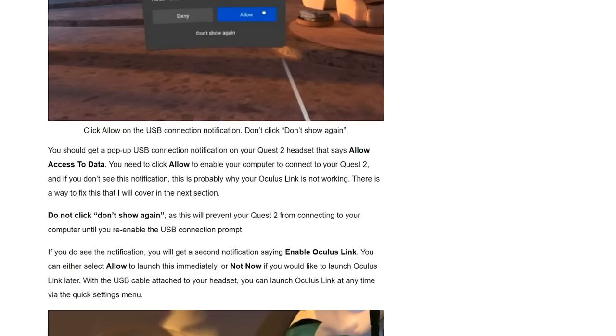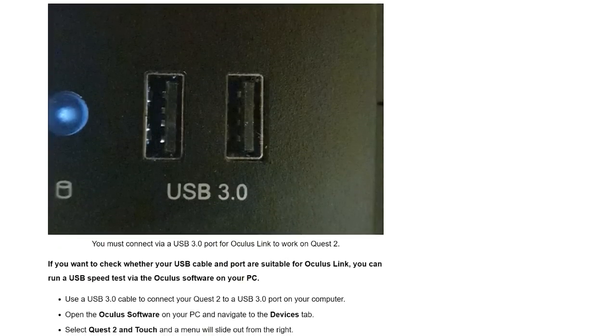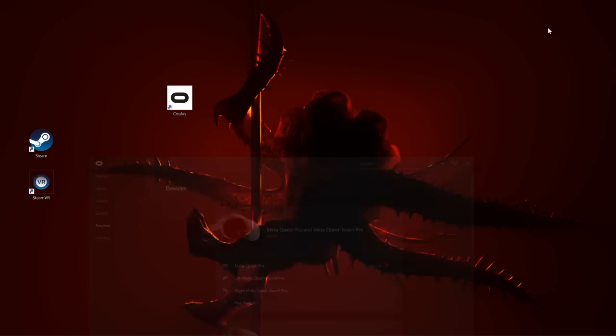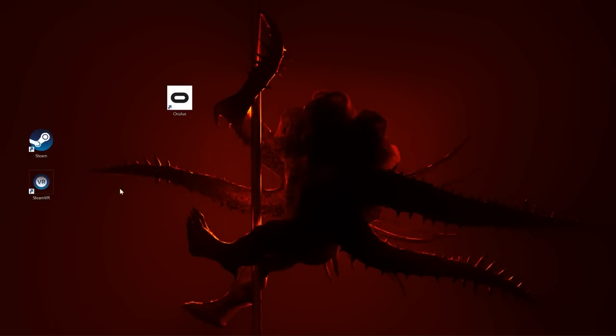Once you have all your equipment and everything downloaded, you need to set up your headset to connect to your PC — either with the link cable or through Wi-Fi using Air Link within the headset. The steps are pretty easy with lots of prompts to guide you through. I'll have a helpful article linked in the description to guide you through setup and troubleshoot any issues. Getting into the game can be finicky, so here's exactly what I do: turn on your computer but not the headset yet, open the Oculus app, then open Steam and log in — just minimize both. You don't need to open SteamVR separately as I do that through the headset.